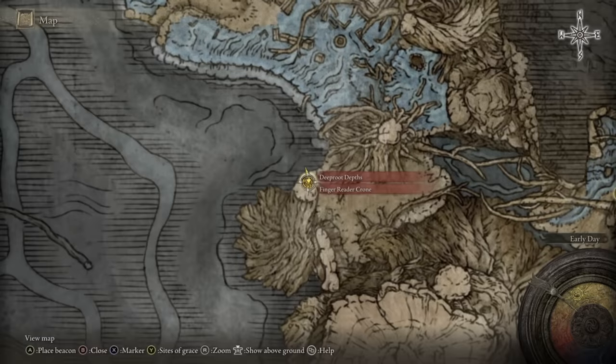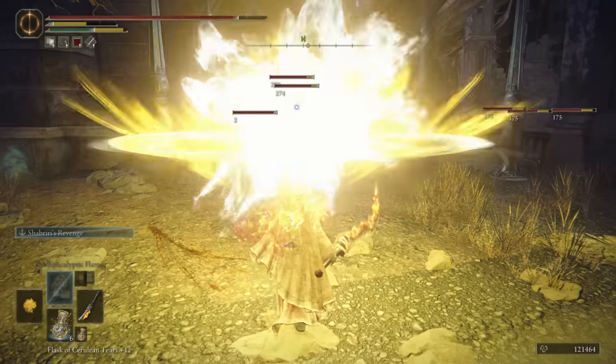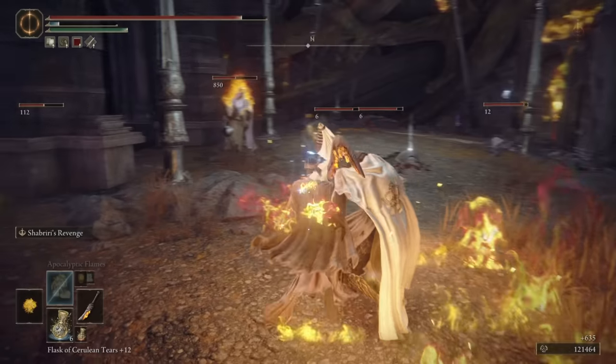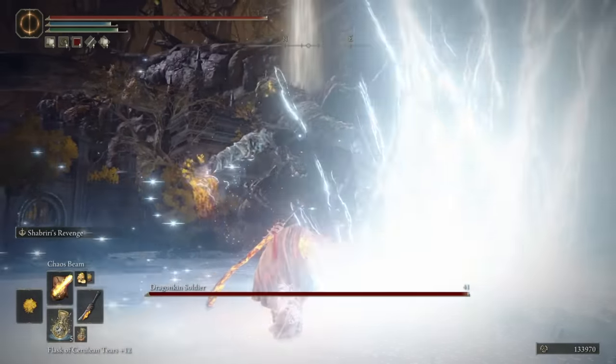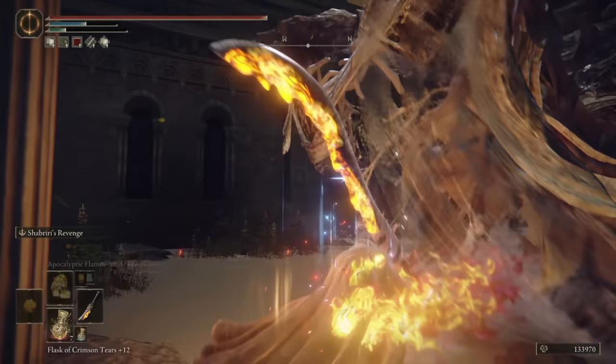The Deep Root Depths has received some changes as well. Now there are three visible light beams spread across the region. On the way to the first beam, there are Nox Monks patrolling around, and as you can see, we're dealing damage to things that are not even visible to us — so damn cool. First boss encounter is a Dragonkin Soldier. Besides the fact that it almost one-shots, there's not much more to talk about.